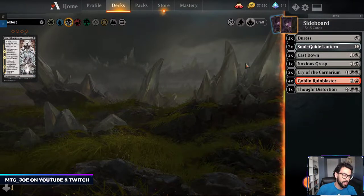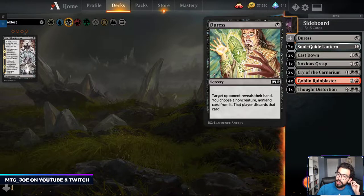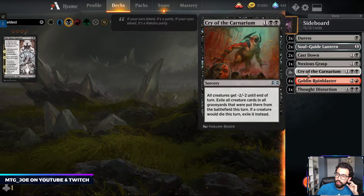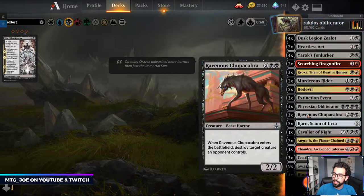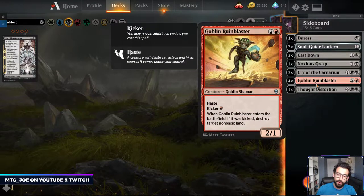Basically the two worst matchups thus far are Mono Blue and Nexus of Fate — I'm 12-6 with the deck and four of those six losses have been to either of those. Duress comes in against those matchups; it's cheaper than Agonizing Remorse. Soul Guide Lanterns for graveyard decks, Cast Down, Noxious Grasp — just more removal. Cry of the Carnarium versus the more aggressive decks. Goblin Rune-Blaster — I started with two and I've gone up to four now. It's very good against Nexus and the control decks. It gives you an angle of attack that's not just a four-mana 2-2 like Ravenous Chupacabra, which isn't good against Nexus decks. One Thought Distortion against the control decks.